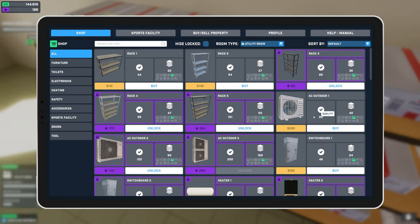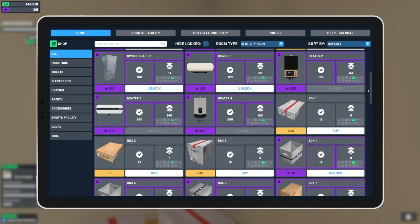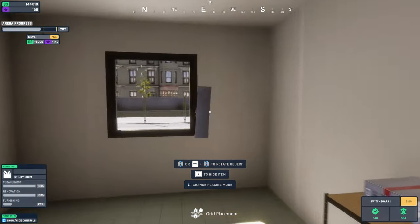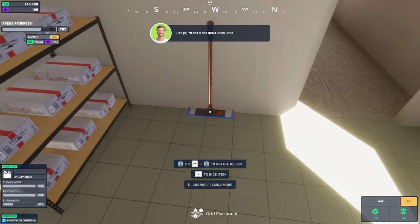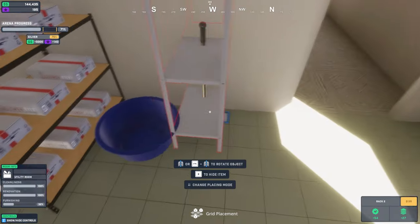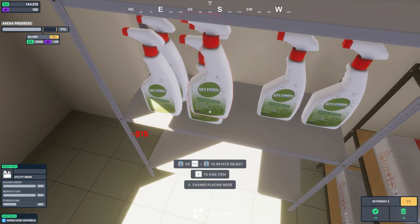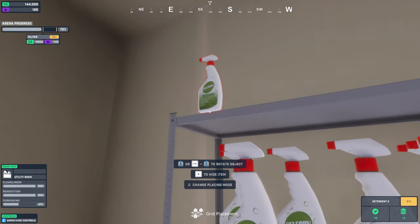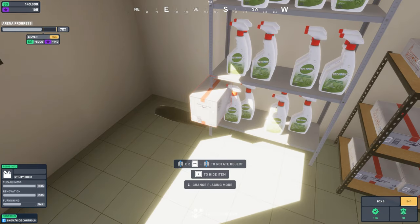Let's see what else we need. I didn't realize these items are technically supposed to be for the outside — that makes sense why we're not having them inside. Let's see what we have unlocked. We got a switchboard — probably a good idea to have that. Then basically some cleaning stuff: a plastic basin, another rack, cleaning spray bottles. We're still at 40 percent, so I'm just going to spam a bunch of these in. We got a vacuum cleaner — let's set that right there. We got some bigger boxes as well.